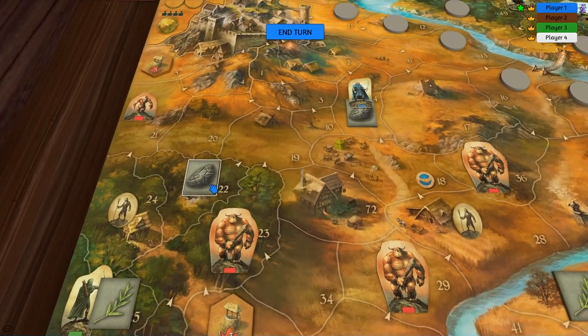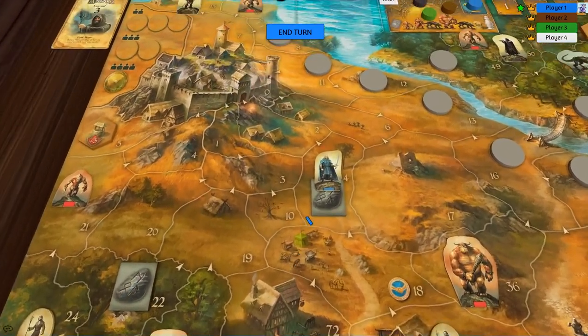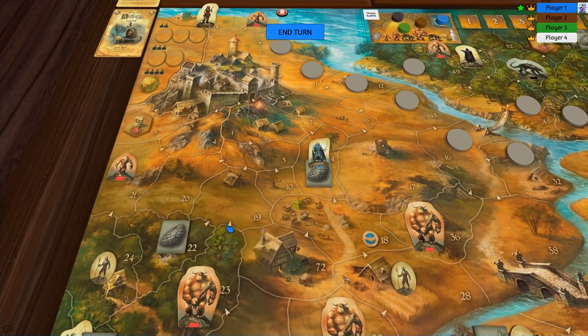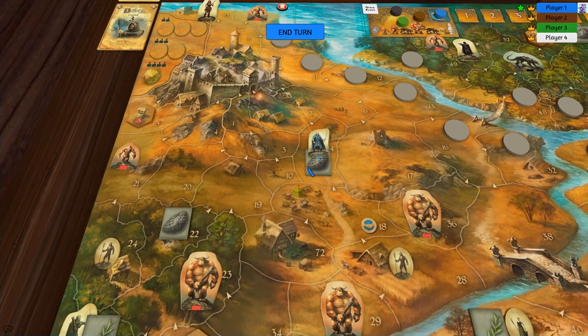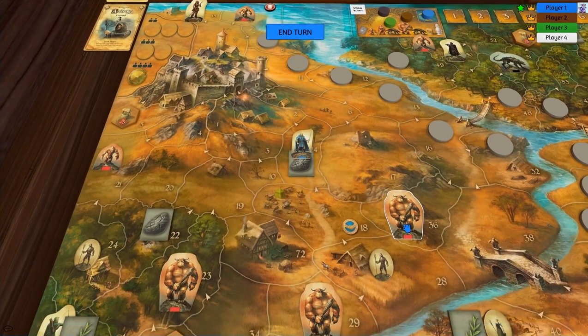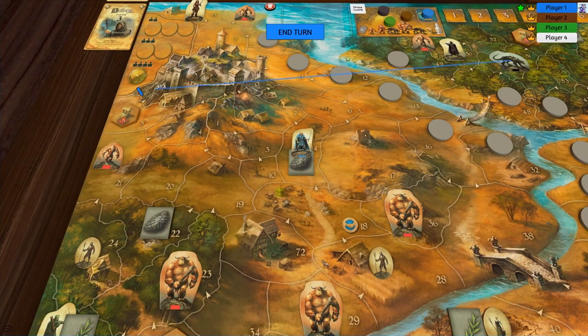We have a runestone right here next to our archer, and we've even got one right here underneath our warrior. But if we actually reveal either of these, then the scroll will be placed in either of those locations, which means it's only one, two, three, four rounds before we lose the game. We want to use those shields to get rid of the first troll and the horrible cat monster.